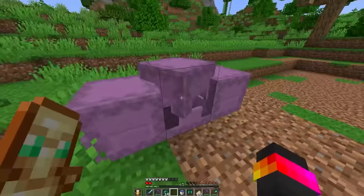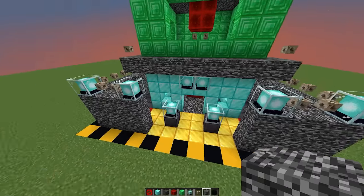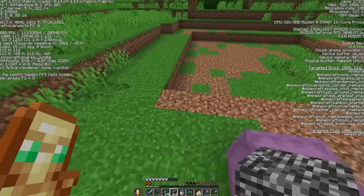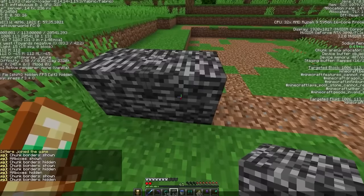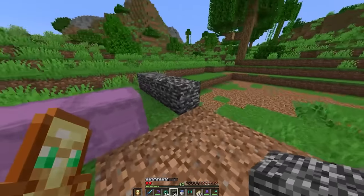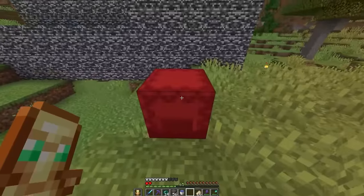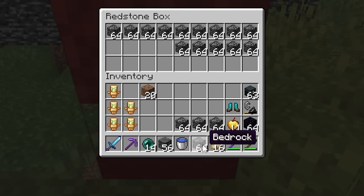Now we've got a little layout set up. Let's look at the items we have to use — I gotta say it's a good selection. Let's start off with bedrock. The moment I place it I can't change it, so we have to get this completely right. It should be something like this. Now let's do a wrap around the entire thing.